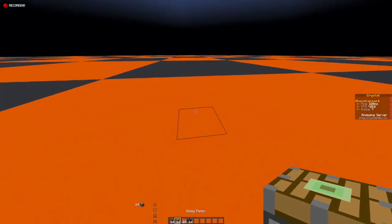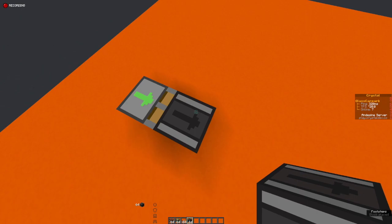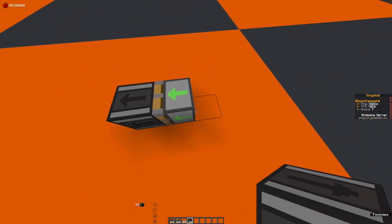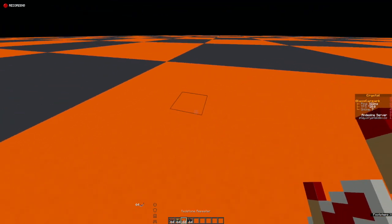There are a couple of ways you can do it. The first one — I did mention in the observer video — observers put out a pulse of one redstone tick. Another thing you can do is use some little circuits with sticky pistons, where you use a sticky piston with a solid block to make a very, very short pulse.